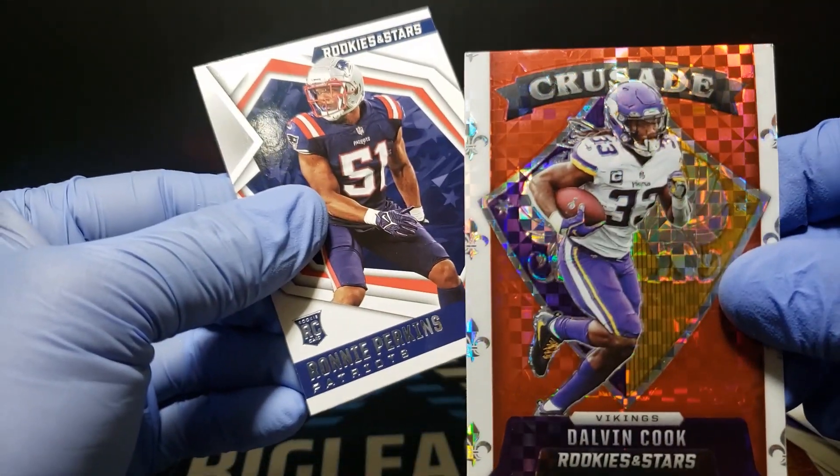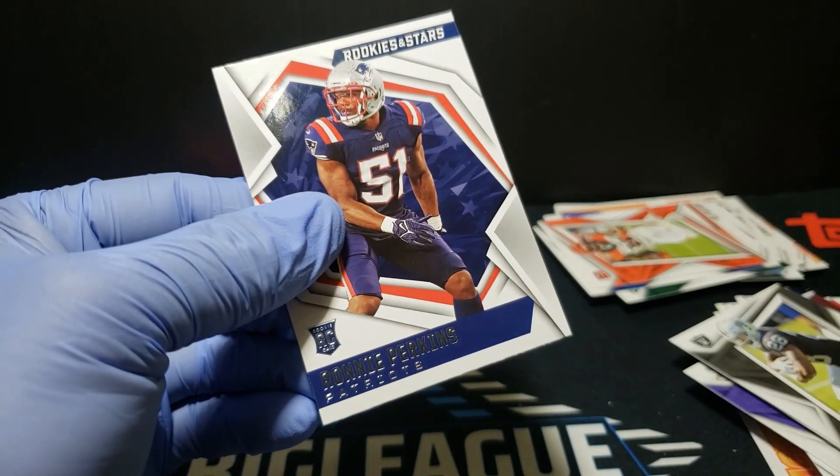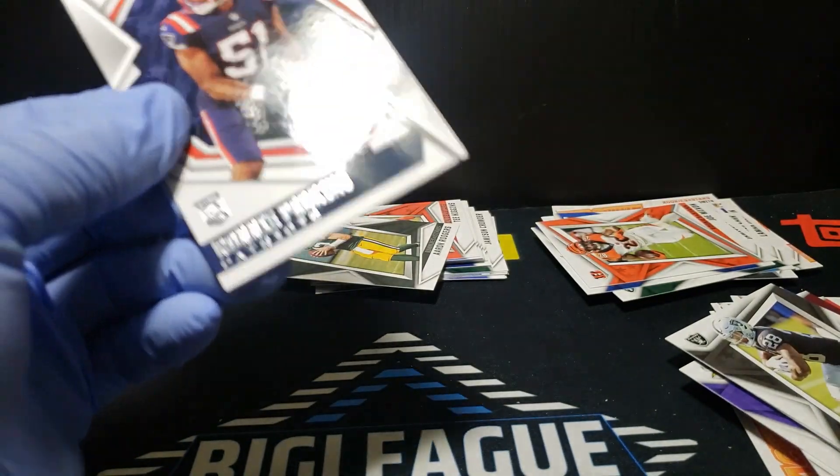We got a plaid crusade of Dalvin Cook — not bad, not numbered — and then a Ronnie Perkins base rookie. All right, last pack.